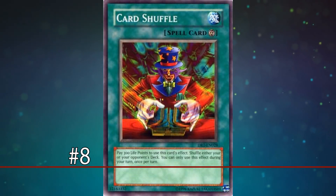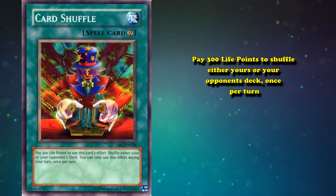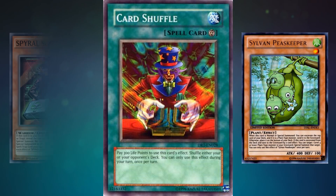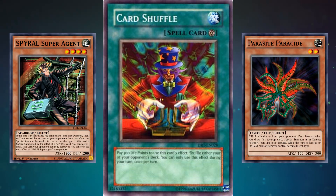Number 8: Card Shuffle. This card has the effect where you can pay 300 life points to shuffle either yours or your opponent's deck once per turn. An on-demand shuffle of either player's deck is kind of a useless thing to do. There are some situations where shuffling might help — like if your opponent has stacked their deck playing Sylvans, or if your opponent has stacked your deck playing Spirals, or in Duel Links if your opponent is using Parasite Parasite and you want to preemptively shuffle. But in none of those cases do you want to go minus one to do it. Even as an incredibly specific counter card, this isn't a good counter card.